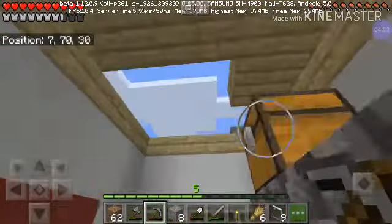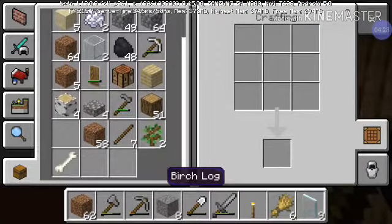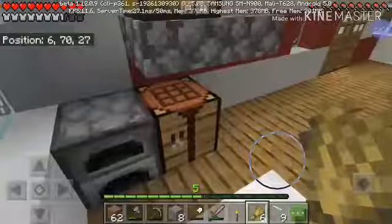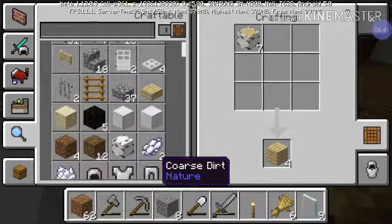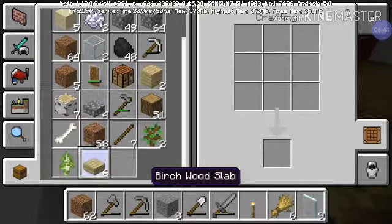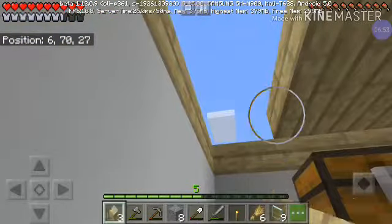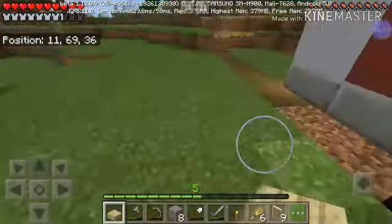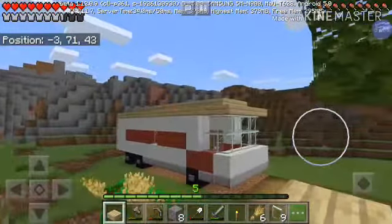For this top part I'm gonna check if I have some... Nope, no birch. Okay, so now we're back. I'm gonna make some of the planks and some of the slabs. Let's check it from the outside. Nice!